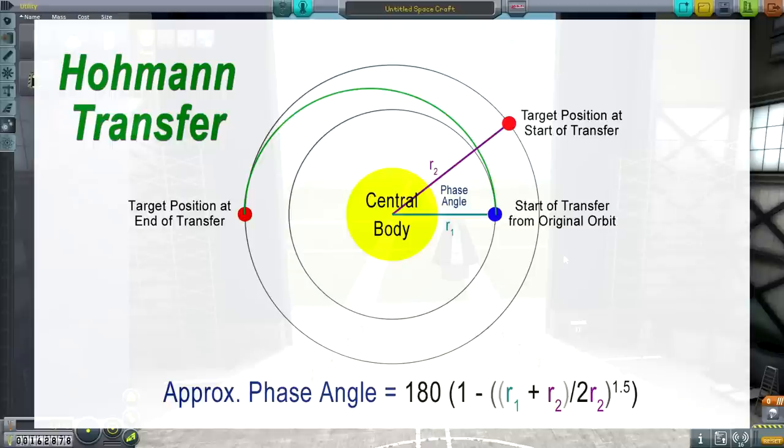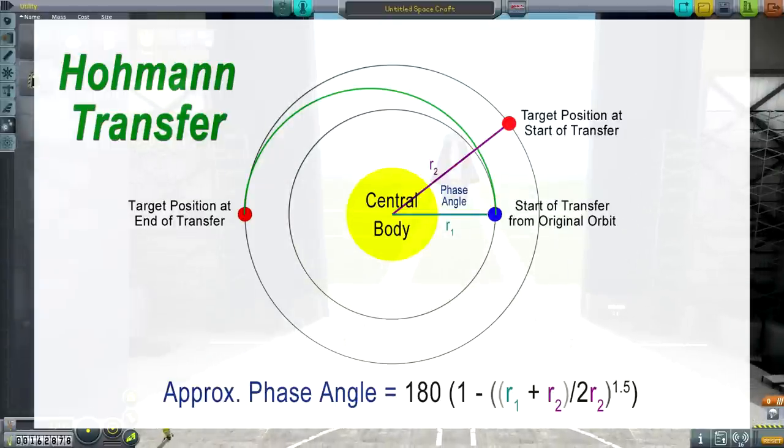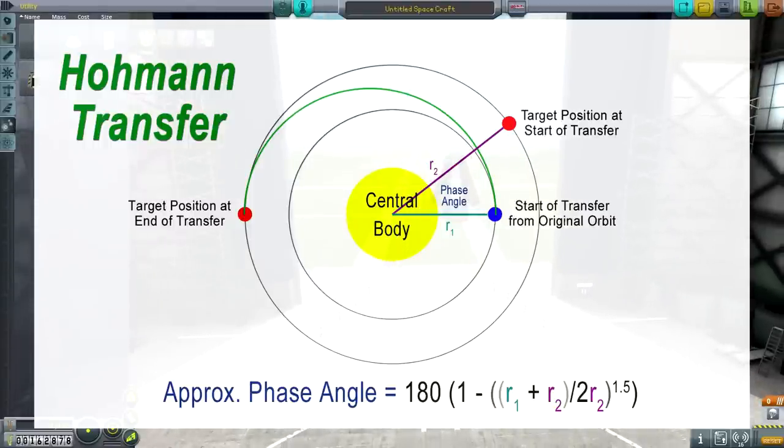That is the phase angle calculation. R1 is the distance from the center of the central body to your first orbit, and R2 is the distance from the center to the second orbit. Note it's not the surface — it's the center of the planet or the sun. Kerbin's radius, by the way, is 600 kilometers, so we'll be using that a lot. We don't really know what orbit we've got to start out yet, so we're not going to be able to calculate that right now. I'll show you how to calculate it once we get underway. It's got that 1.5 power that it's raising the radii to.